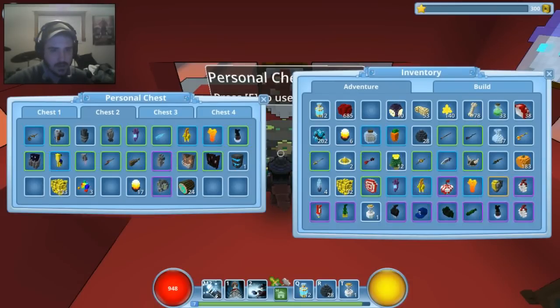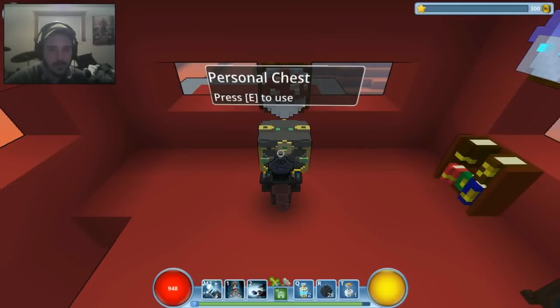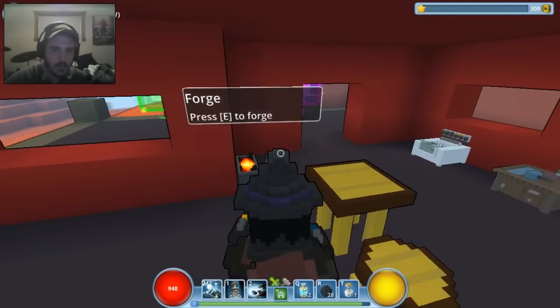You get the first two chests for free. Chests three and four require real-world money. There are in-game credits you earn by doing things in game, but you can't use those to unlock more chests — you have to buy them with actual money. I mean, it's understandable, all games have that.